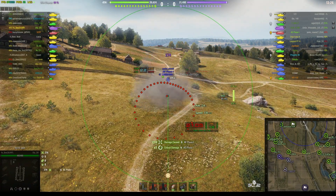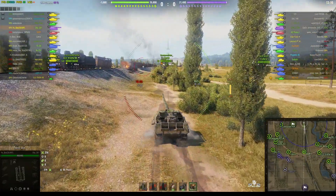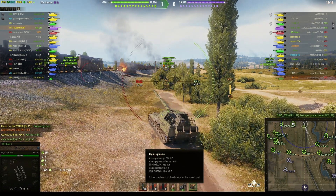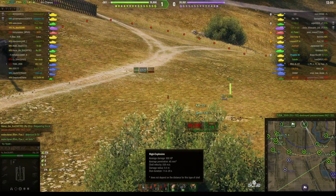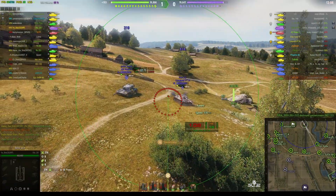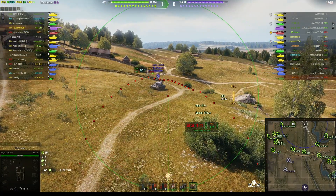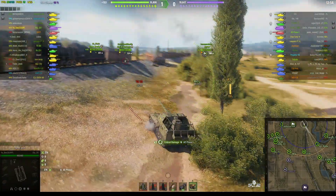Lovely shot into the side of the A Phase 1 for 274. Change position again. It's 800 alpha, 45 millimeters of penetration, 9.5 meters on the blast radius, between 11.5 and 29 seconds of stun. At this level, 45 millimeters of pen is also very, very good, and so is the reload speed. Round's out — just alongside him on that one; damaged tracks but not much else.